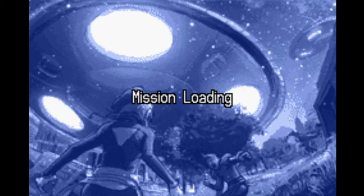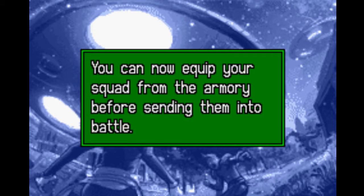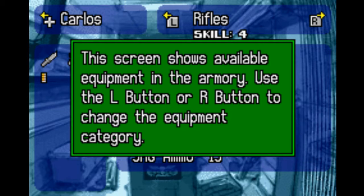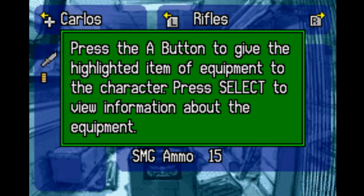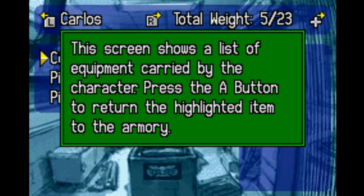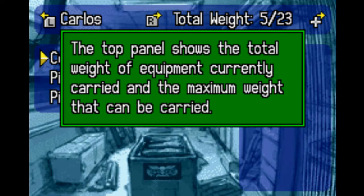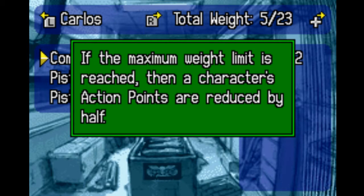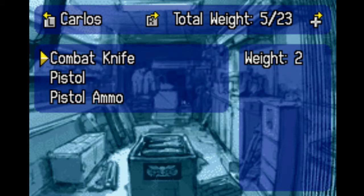Mission loading. You can now equip your squad from the armory before sending them into battle. Choose equipped squad from the menu. This screen shows the available equipment in the armory. Use the L or R button to change the equipment category. Use the A button to give the highlighted item to the character. Press Select to view information about the equipment. Remember that a character's action points are reduced when more weight is carried. If the maximum weight is reached, a character's action points are reduced by half.